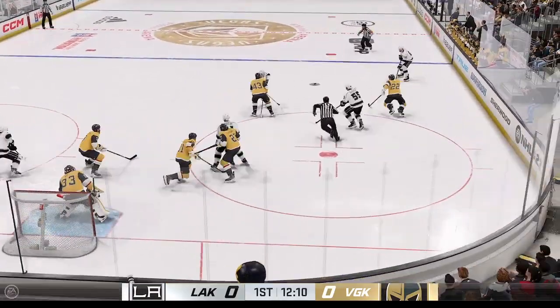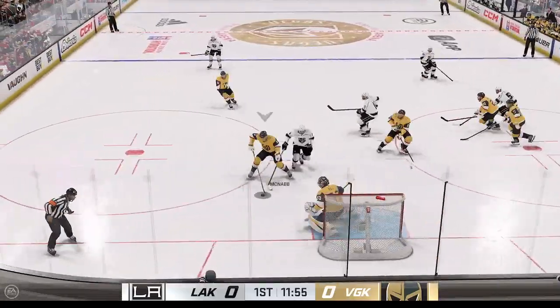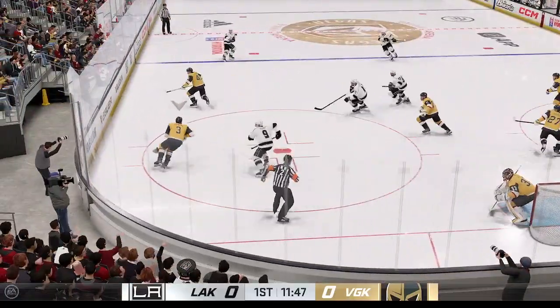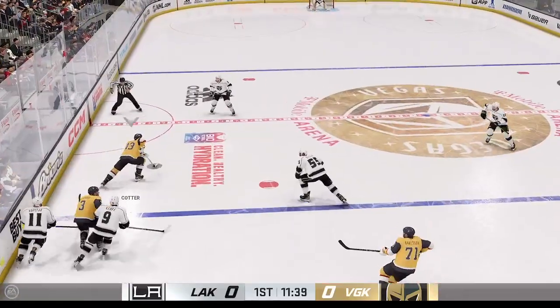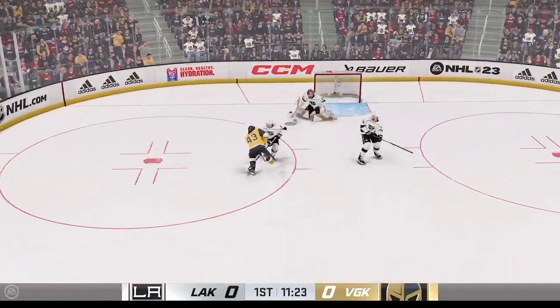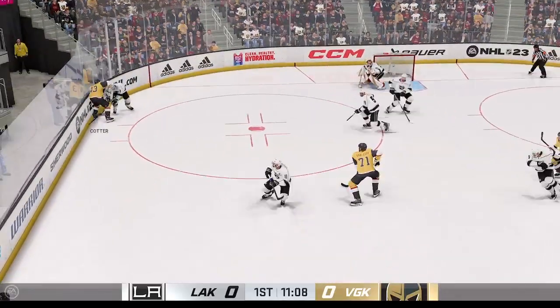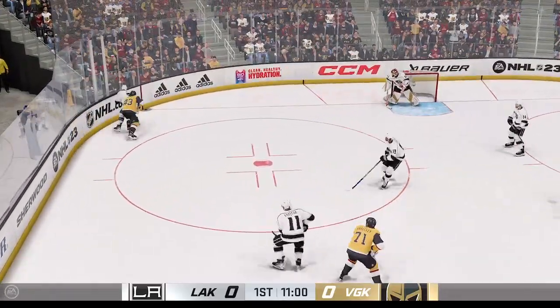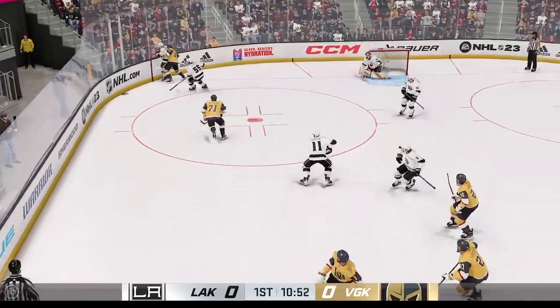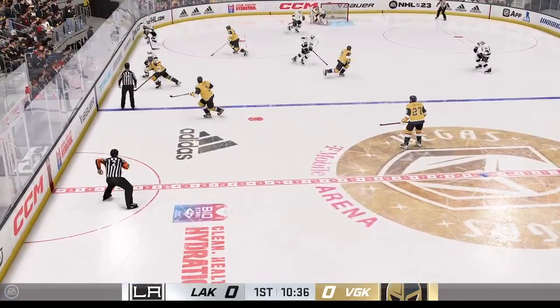Kopitar's won the draw, they'll look to set up. Takes the puck at the point, denies it in front. Here's a short pass to Cotter. Shot! Tremendous scuff by Talvin. The Golden Knights have it against the wall. Los Angeles tries to break out from their own end, and some fancy footwork to kick it over to his teammate.